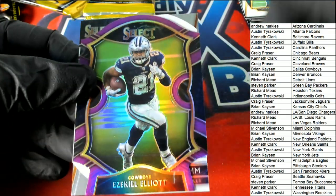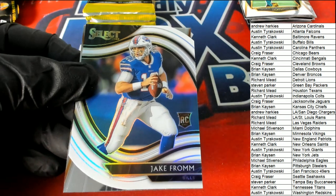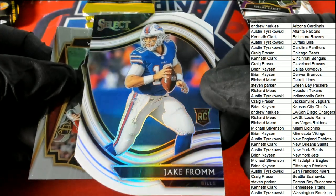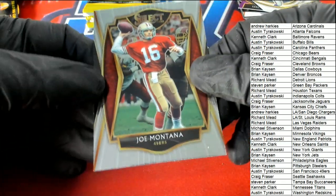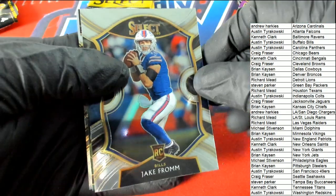Zeke Elliott, Dallas — Brian K., silver concourse prism. Jake Fromm, field level white silver — boom! Really a great field level right there for Austin.